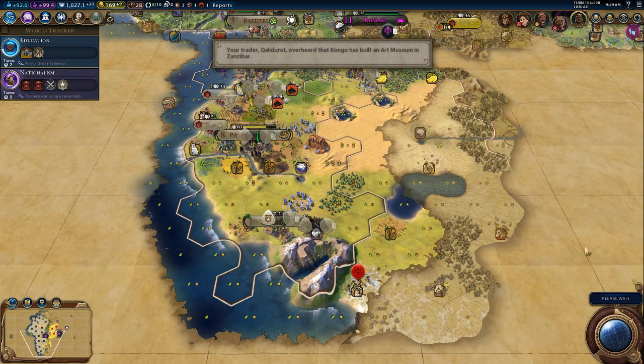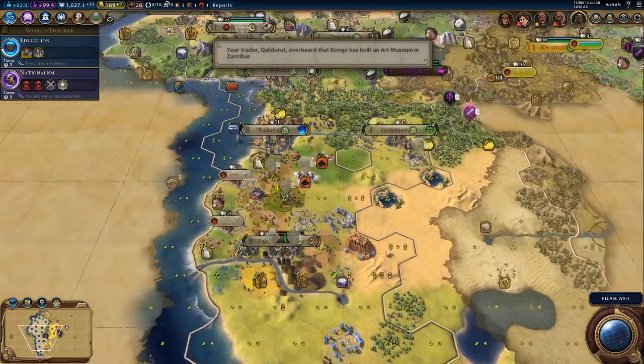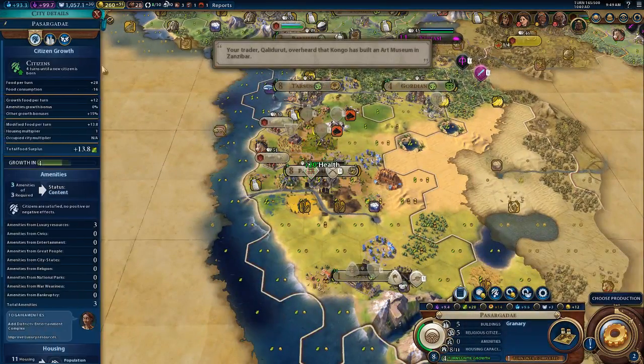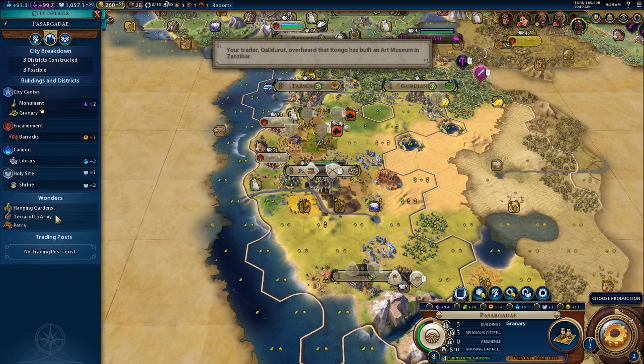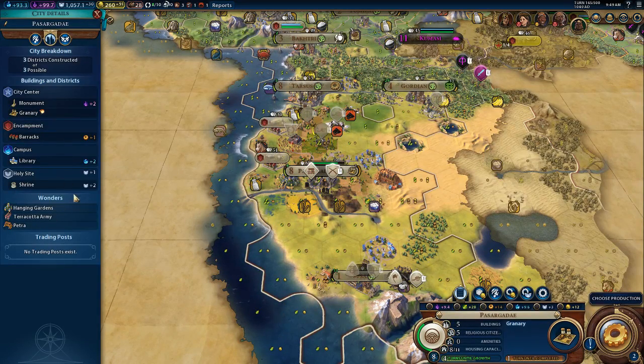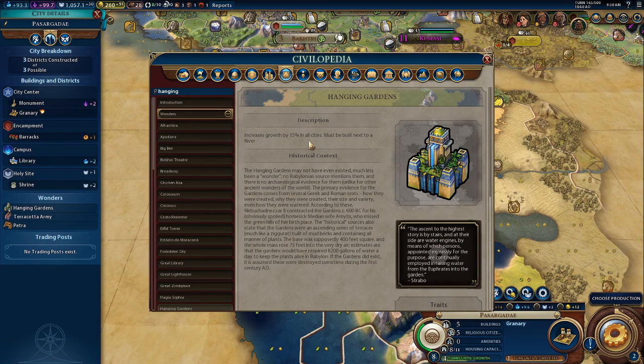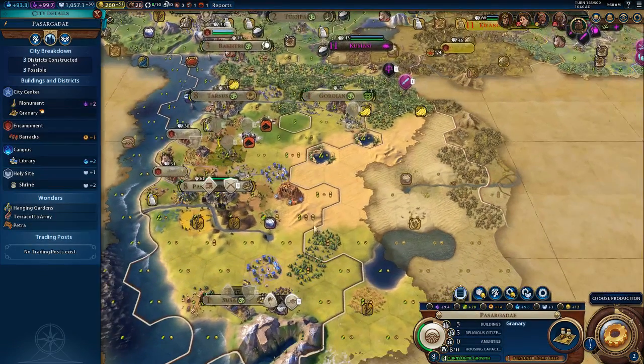This is going well. I don't think we have any wonders built. Well, we do have Petra down here. Let's check - we have Hanging Gardens and Terracotta Army. Hanging Gardens, which is great - that will grow our cities. Increase growth by 15% in all cities, that's awesome. And then the Petra.